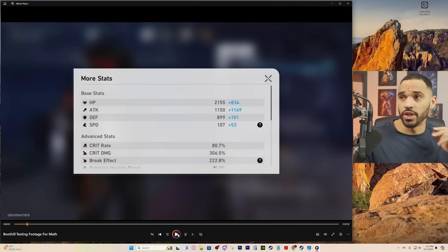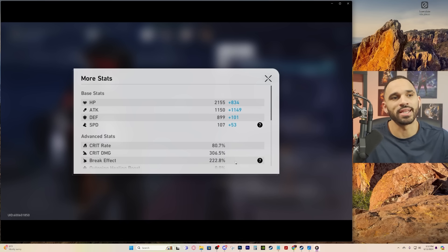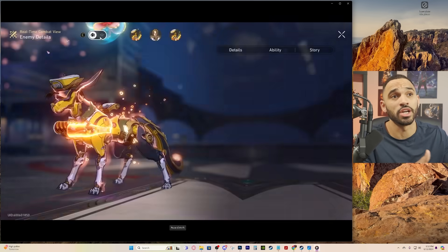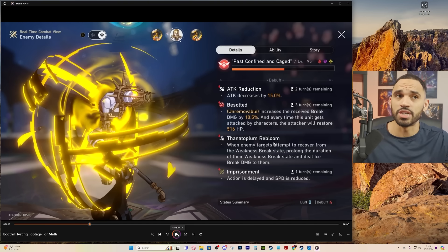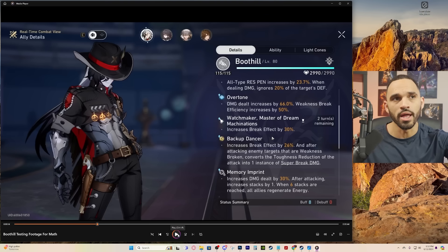We got test footage here with Boothill. Thankfully, he was the perfect test subject — we figured out how Super Break works. He has 222.8% break effect, which is important to know for how the damage increases. The next thing is the Besotted State from Gallagher, which gives a 10.5% multiplicative increase to break damage, including Super Break damage, which is really nice. Then I'm showing all of the multipliers we have going into Boothill's damage.